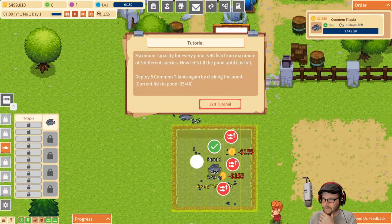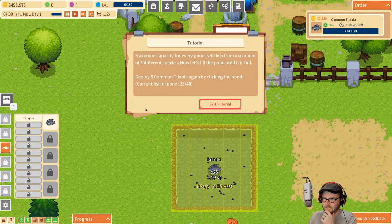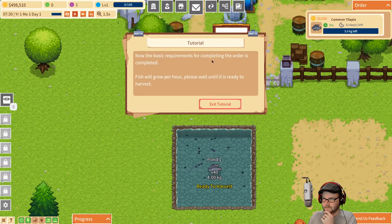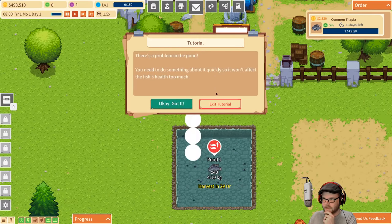One, two, three, four, five. Maximum is 40 fish. Fill the pond until it's full — play five more again. Basic requirements are done. Fish will grow per hour — wait till it's done. There's a problem in the pond, you need to do something about it quickly.